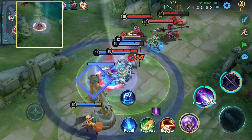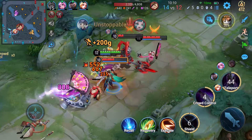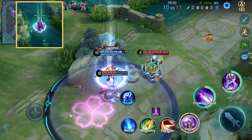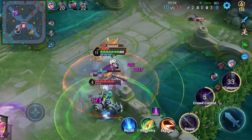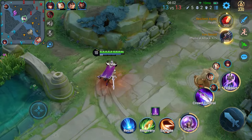Since his ultimate lets him travel fast, he can take the time to clear minion waves before teleporting to a teammate. This puts pressure on the enemy in the lane while at the same time building a numerical advantage in teamfights. He can also let teammates initiate fights and use his ultimate to provide them a shield, then jump in to absorb damage and take out enemies with help from the carry.